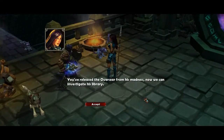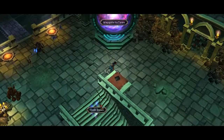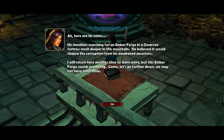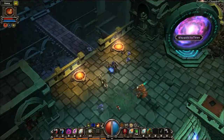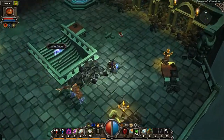You've released the Overseer from his madness. Now we can investigate his library. Here are his notes. He mentions searching for an Ember Forge in a dwarven fortress, much deeper in this mountain. He believed it would cleanse the corruption from his awakened ancestors. I will return here another time to learn more, but this Ember Forge sounds promising. Come, let's go further down — we may not have much time. That concludes this part. Next time, we'll go deeper down and try to find this Ember Forge.